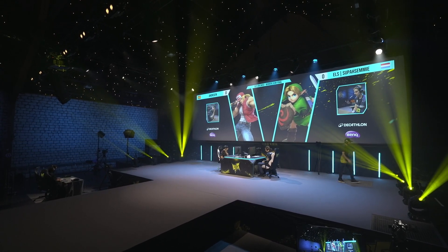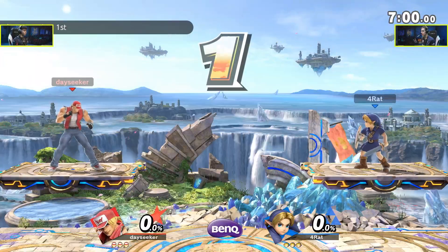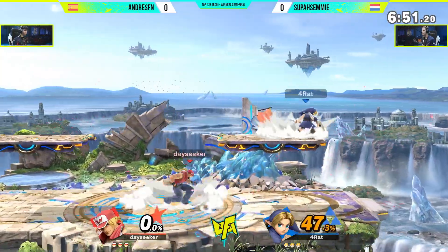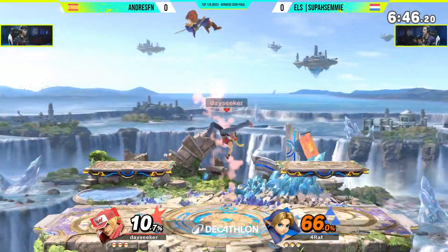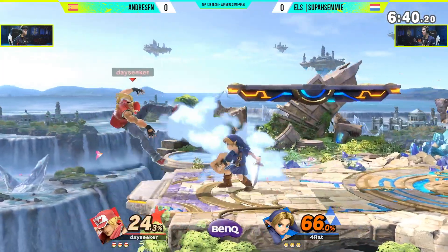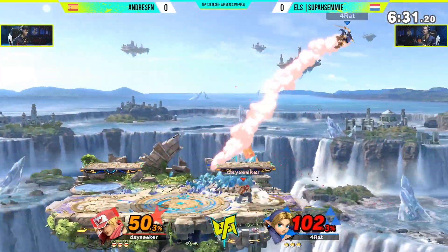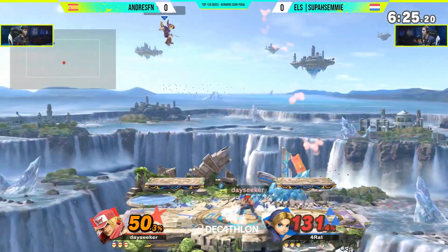You'd think projectiles must be good against FGC characters, but Andres will put you into corners in a real FGC type of style and just keep you there — it's hard to get past. With Terry, when the green light's showing and GO is going on, it's really hard to survive. One of the funniest interactions in this matchup that people don't actually know about is Buster Wolf will go through Fire Arrow completely. A lot of people don't remember that move has a little bit of armor on it. Terry's F-Tilt is disjointed too — that move is a sword. Disgusting.